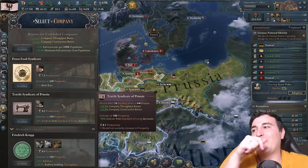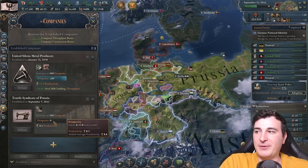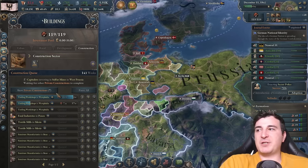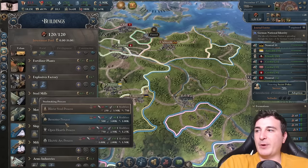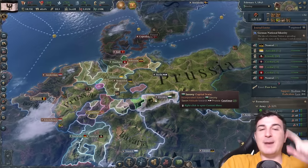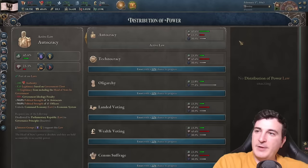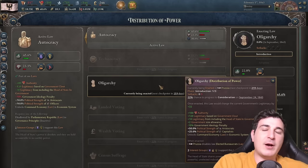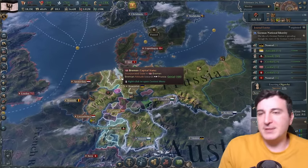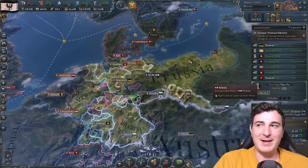We got joint stock companies — hell yeah! We got two, so let's go temporarily with the textile syndicates. Now I remember why I wasn't playing with the private construction sector — because if you go for laissez-faire, 75% of your construction sectors goes to these bastards, which slows you down a little bit. But I'm okay with it. And we got the secret police — everyone gets Gestapo. Now I think the best step to move towards a democratic society is to become an oligarchy. We're going to be modern United States... I mean Russia.